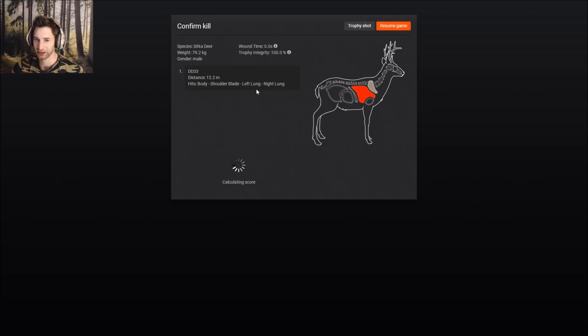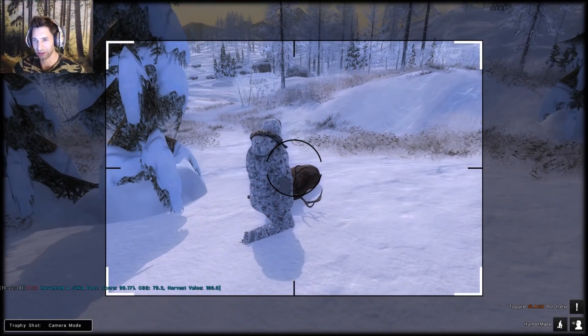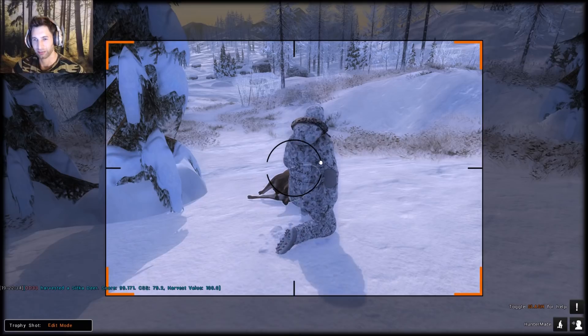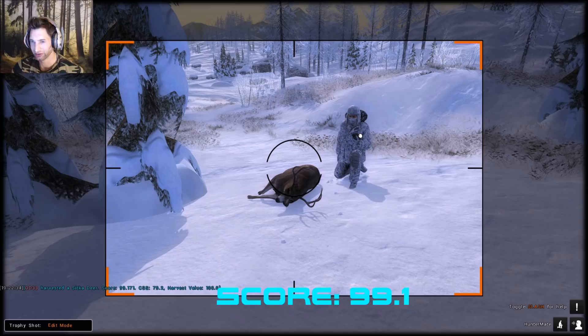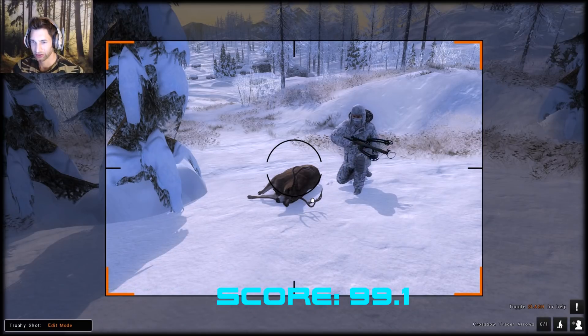Double lung shot on him and he scores 99.1 - a really nice Sitka buck. Really happy with that. I think my biggest Sitka that I have in the trophy lodge is like 103 scoring or something like that, so this is a really good Sitka buck. Let's take a picture of him.